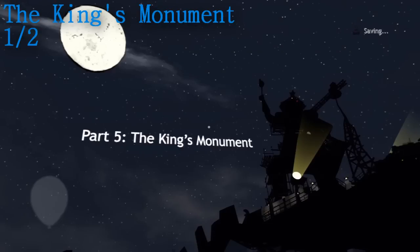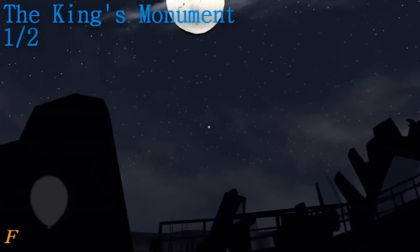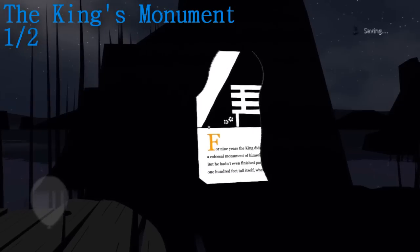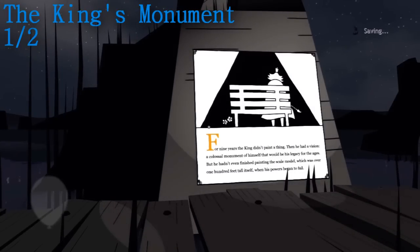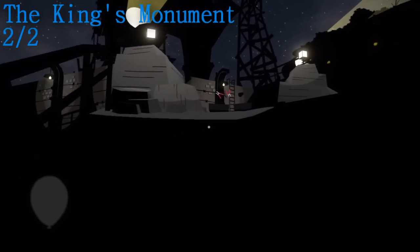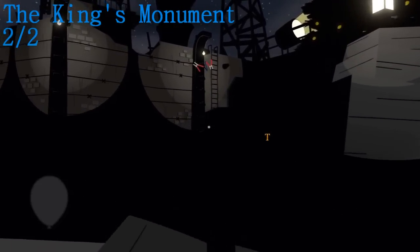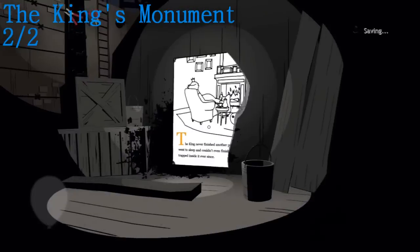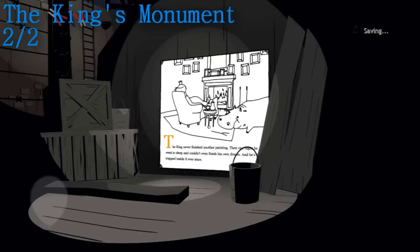The final two are in the king's monument. The first one is right at the beginning of the part — once you jump off the boat, it's right there on the rock in front of you. The final one of the chapter and of the game is as you're climbing up towards the electrified ladder; to the right is the final page on the rock.